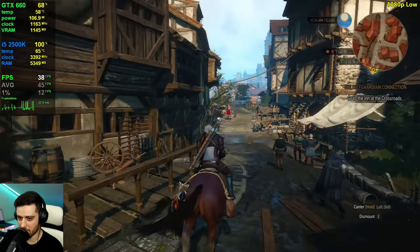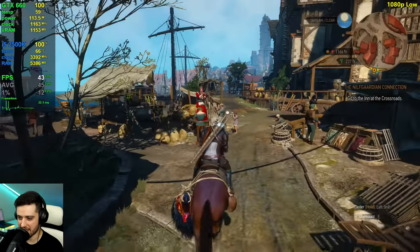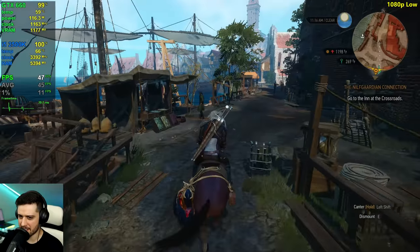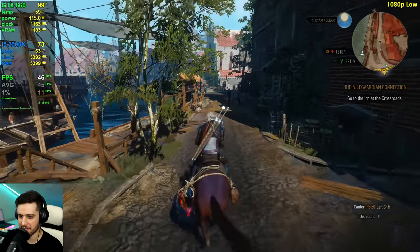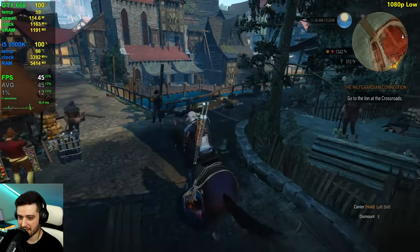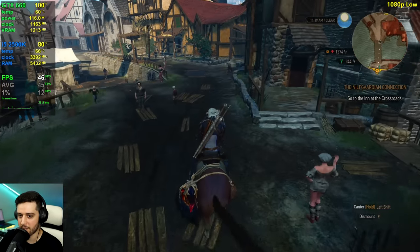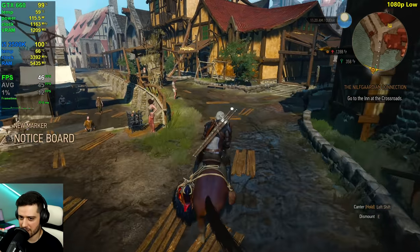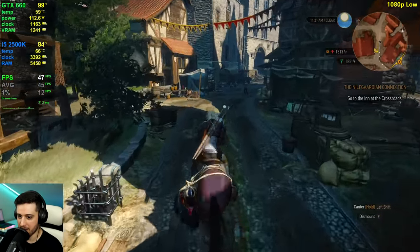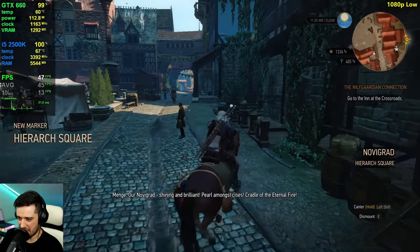Getting into the city, the frame time graph is a little bit bad — stuttering a little. I think that's because of the RAM being maxed out, because RAM usage is already at 5.4 gigabytes. It never goes up to the full 6 gigabytes we actually have installed — usually it's about half a gig lower than the actual maximum. So I think we're slightly running out of RAM.